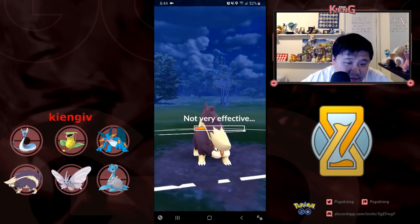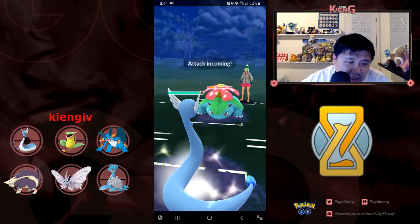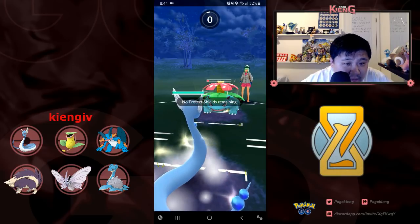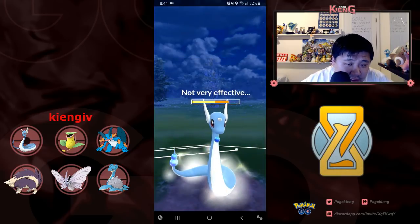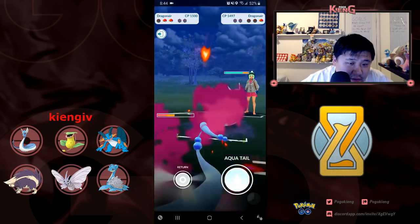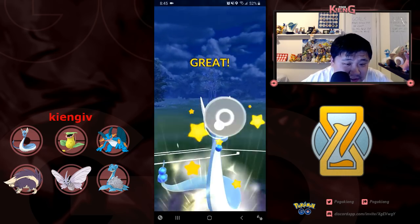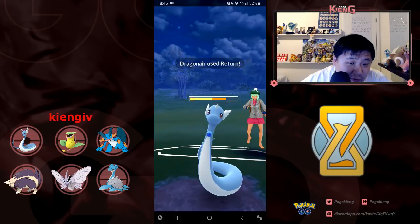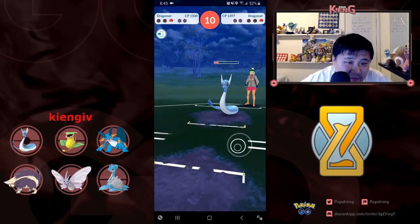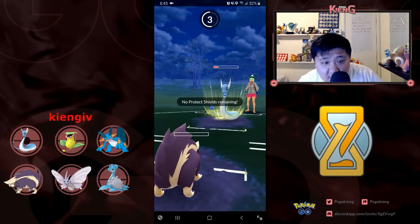He goes for the Frenzy Plant and I switch into Dragonair hoping to KO beforehand — I'm not able to. I think he has Dragonair in the back. This is where if you hit Dragon Pulse — I doubt you actually get to Dragon Pulse. Maybe if you had Wrap, probably not — not going to be enough to help you. He's just going to hit a charge move pretty soon and I'm going to be KO'd here. Well played.